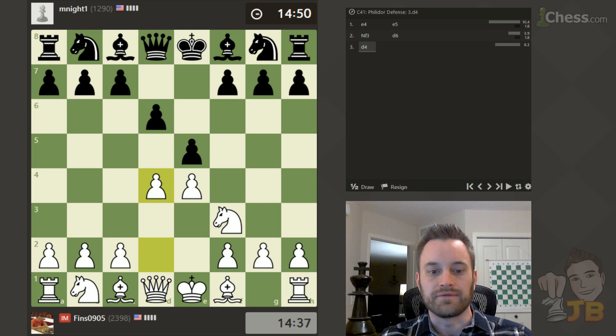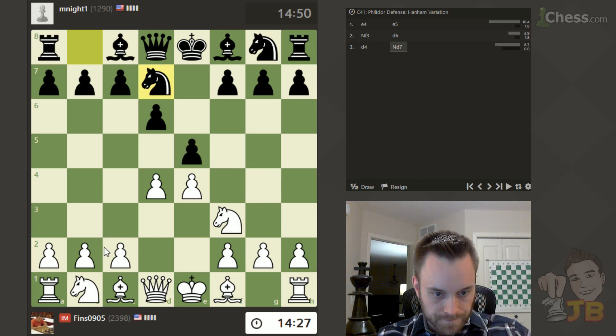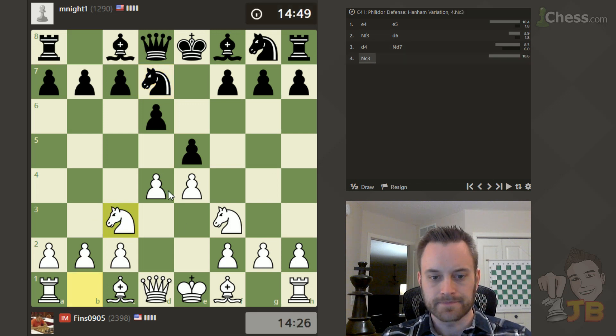This is the route of the famous Morphy Opera House game, actually. The Duke and the Count played Bg4. Nd7 is a better move, reinforcing e5. I'm going to play Nc3 and keep the tension — I don't feel like I have to trade and open things up yet.